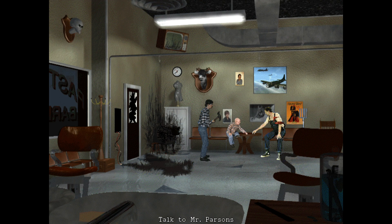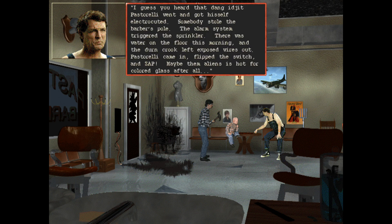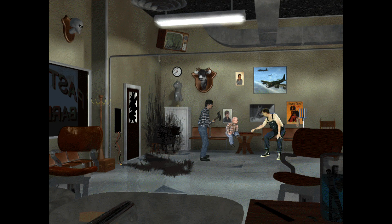Nice to see you again Steve. Mr Parsons: 'What about Pastorelli? I guess you heard that Pastorelli went out and got himself electrocuted. Somebody stole a barber's pole, the alarm system triggered the sprinkler, there was water on the floor this morning, and the crook left exposed wires out. Pastorelli came in, flipped the switch, and zap.' 'Maybe them aliens is hot for colored glass after all.' Maybe yeah - it was the aliens. Bye Mr Parsons.